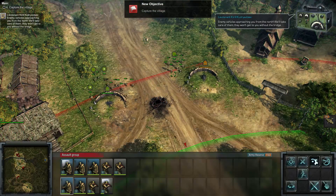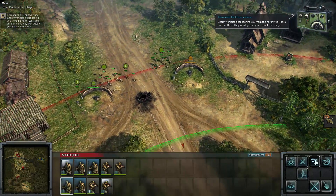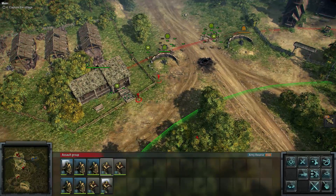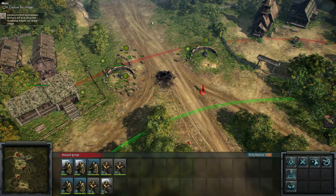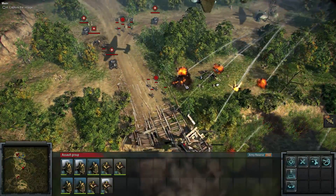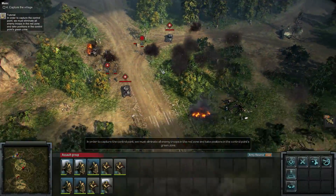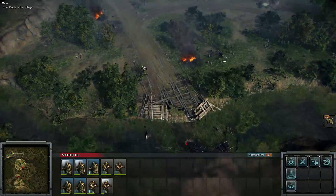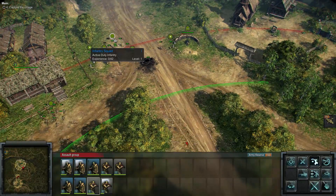Enemy vehicles approaching from the north — we'll take care of them. Let's get on that other gun. We have friendlies! Wait — so much for the bridge. So we stopped the Germans from sending reinforcements to the village, but we captured the guns allowing our aircraft to come in and destroy the bridge. Fantastic — let's continue.